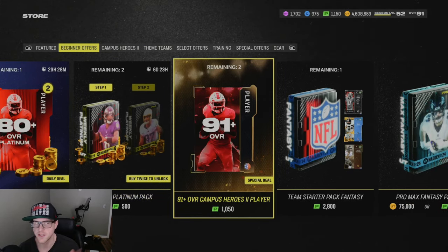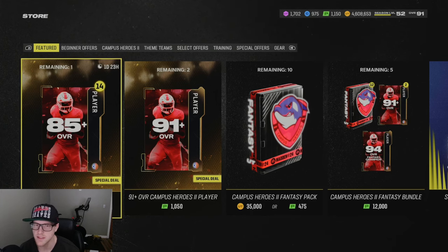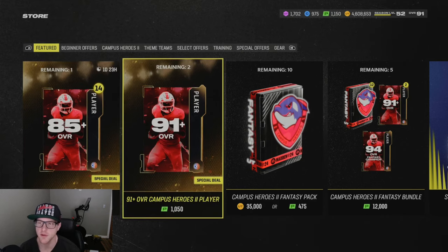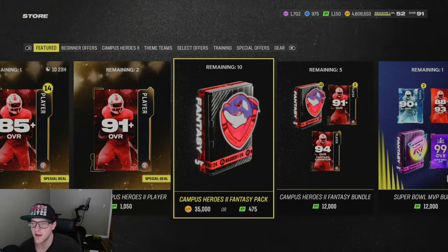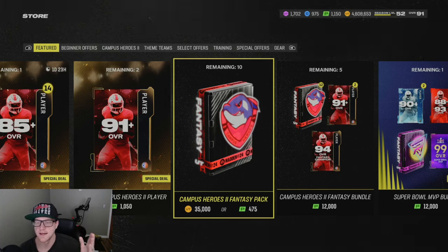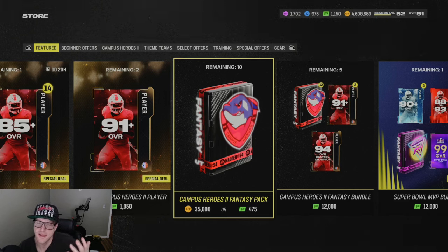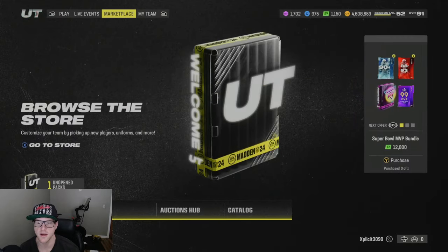I was going to do this 91 overall Campus Hero one — I don't mind this one either. There's an 85-plus pack but I've seen a couple people open it and I didn't see any 94s, so it's not super expensive but personally I don't think I'll open that. I'm going to open this one though, and because you guys showed so much love on that last video, I'm just going to go ahead and open all 10. There are 15 — I did open five already just to see if anything was glitched. They're 35,000 coins each, so if you pull a 94 you're actually profiting on opening all 10. We made quite a few coins from that method in the previous video. We'll take a look at the champions real quick — just to see. You've probably seen them already.